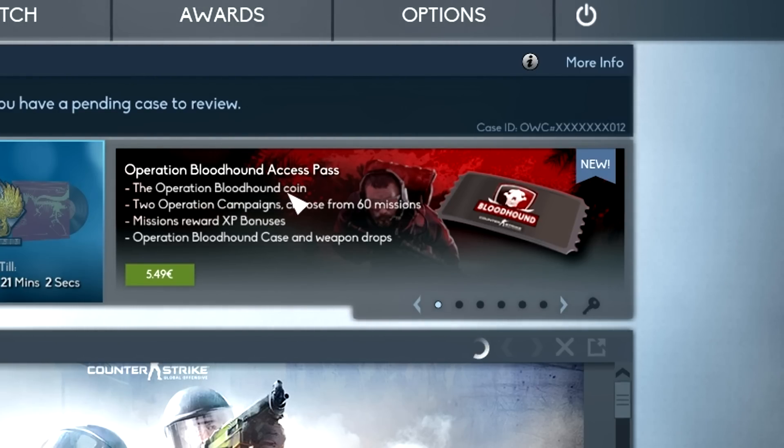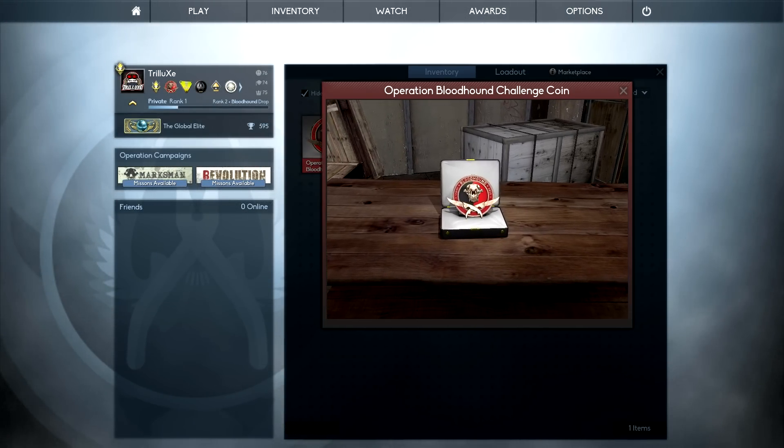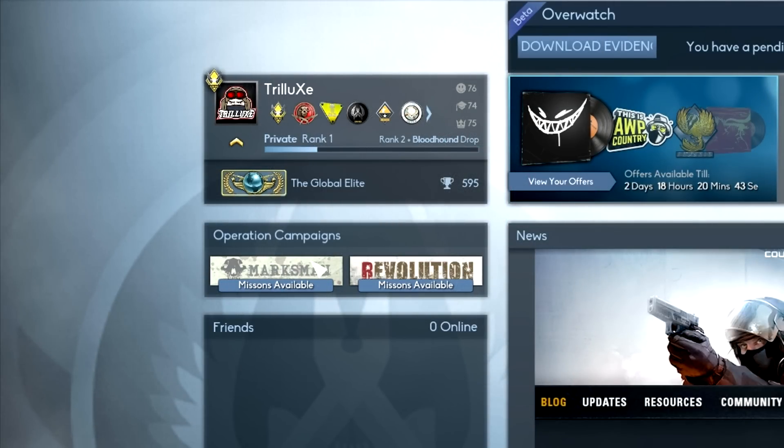After you purchase, you will get a Bronze Operation Bloodhound coin in your inventory which you can upgrade to a silver and gold coin by completing missions from the two Operation campaigns, Marksman and Revolution, that offer 60 missions in total.